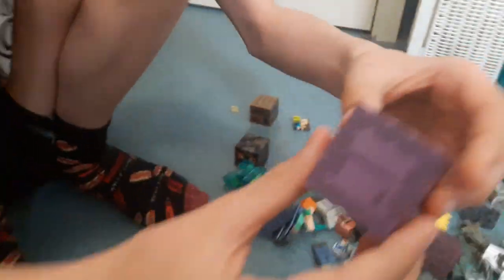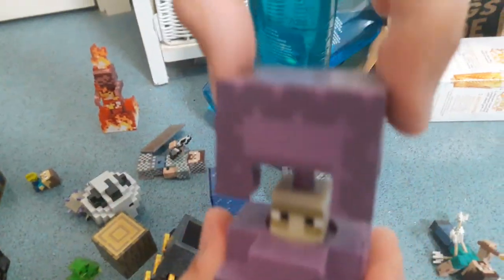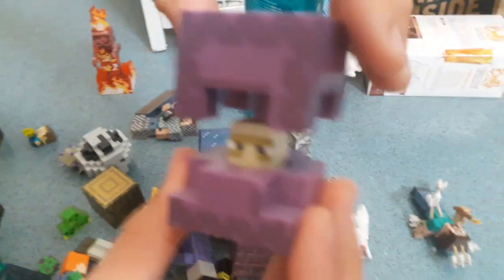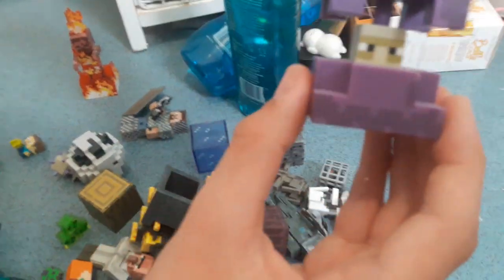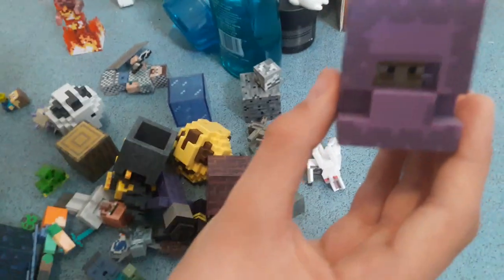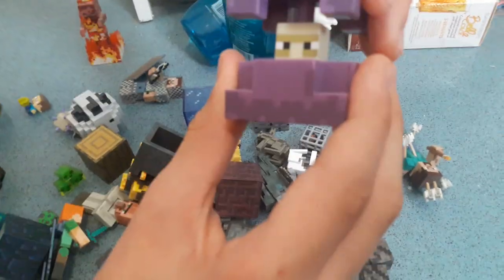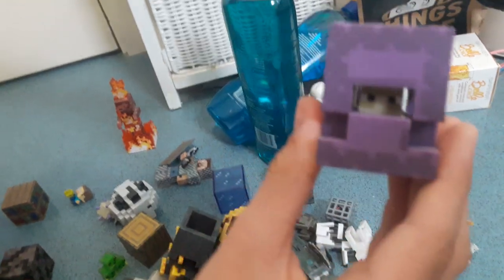The next one is a Shulker. You get a compass with it and you get a dyed shulker box. So here are the shulker boxes — Olivia, I need you to hold the camera. As you can see, he opens all the way up. If you pull it too far up, it can come off, but it clicks back in. So you can see the shulker, and you just push it down like that. The other shulker box doesn't have a shulker in it because it's a crafted one — you can craft shulker boxes once you've killed shulkers. It just opens up and you push it down to see the little shulker inside.